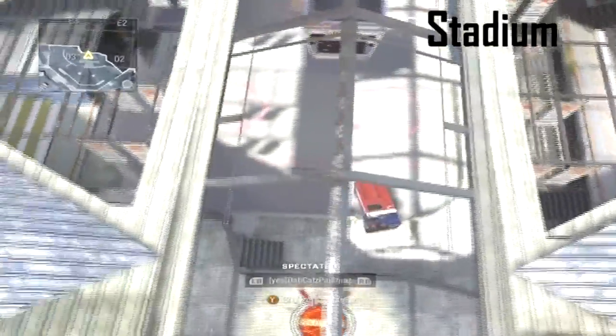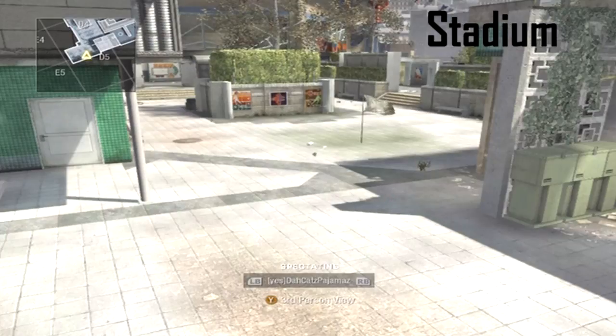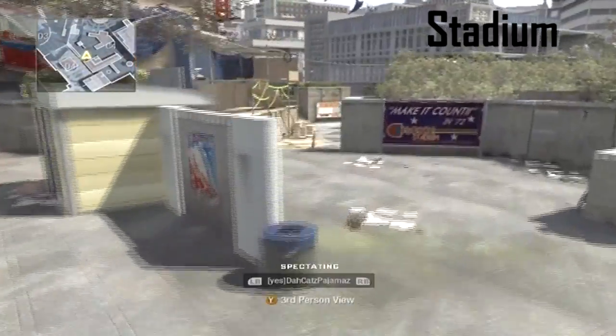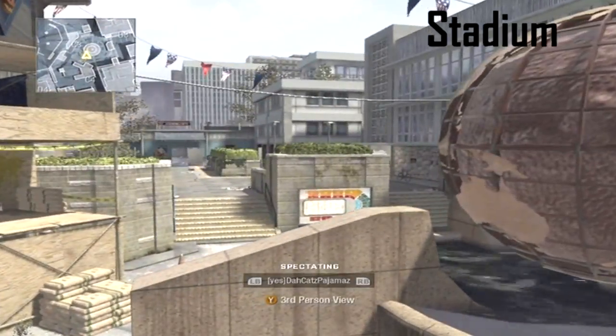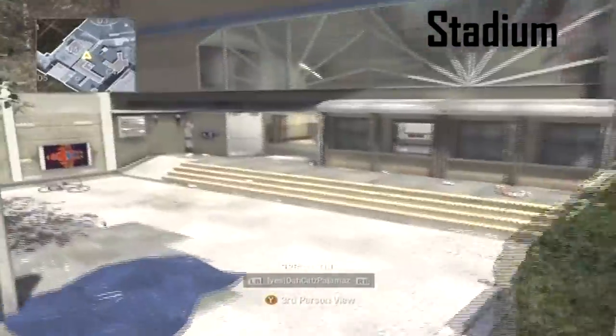This map is tons of fun — lots of wide open areas and lots of close quarters combat. For this first rush route, run up the middle of the map and throw a pre-nade over into their spawn, because they're going to be trying to do that to you. You can probably catch a couple guys trying to pre-nade your team.